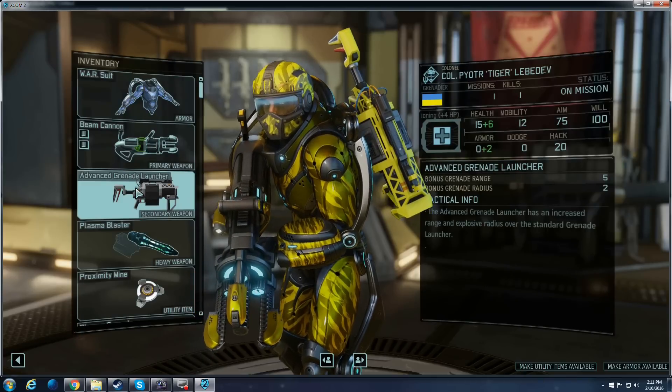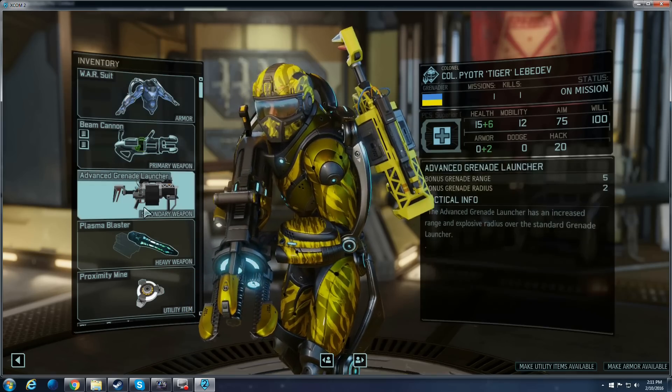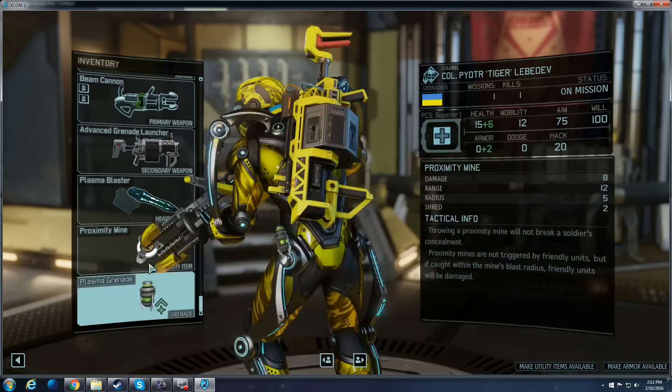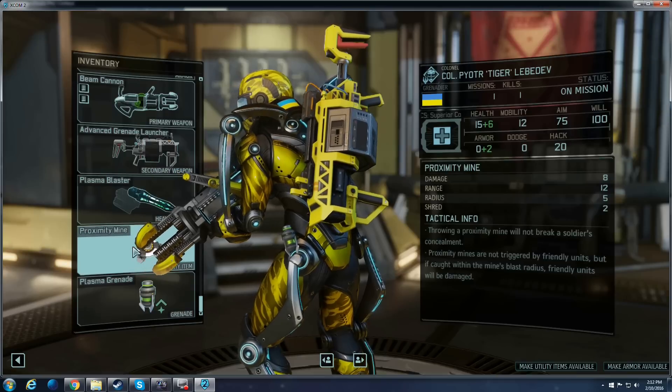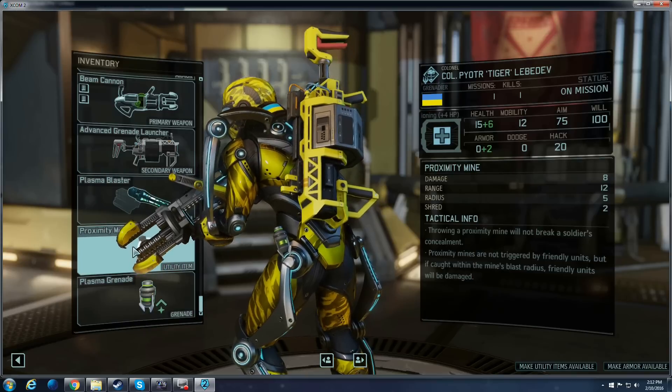Since it's experimental research, what you get is random each time. Obviously you want to keep up on top of your other upgrades. Once you get Proximity Mines, I strongly suggest equipping at least one on each of your Grenadiers, because for Ambushing in Concealment, it is amazing.